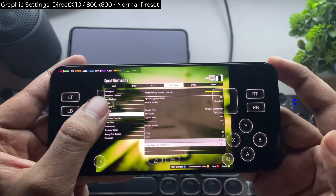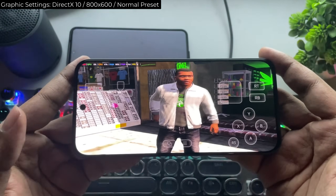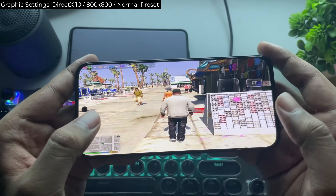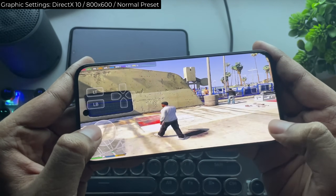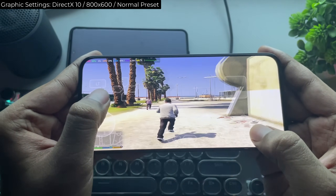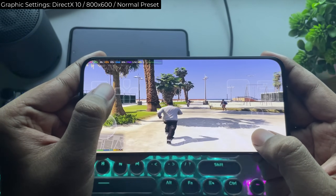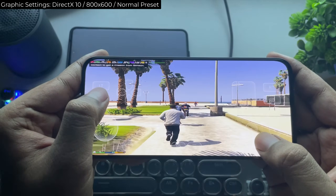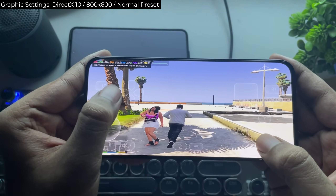Now let's change settings to DirectX 10 with everything set to normal, and let's see. We're in the beach area right now. To be honest, it runs pretty decently. There are some minor lags here and there, but this is just the beginning for Mali GPUs. It performs quite similar to the Snapdragon 888, which I tested in recent videos. Still, this MediaTek Dimensity 8350 is more powerful than that if properly optimized.